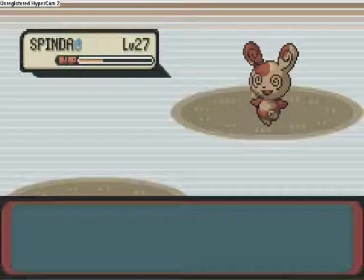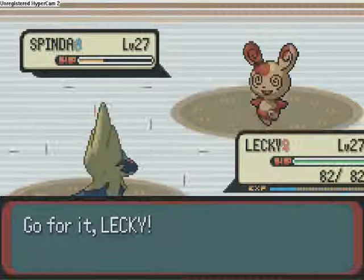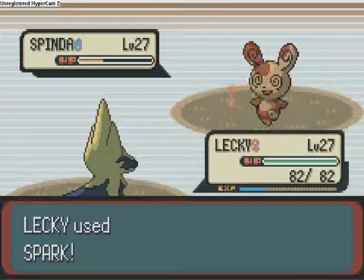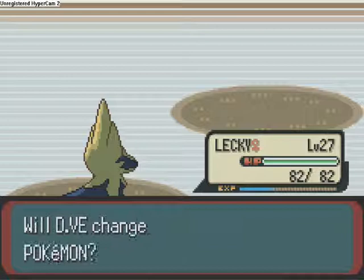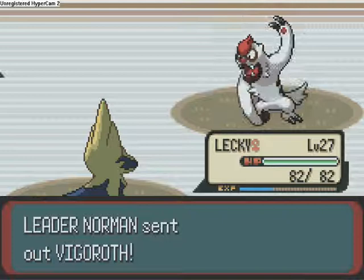Now I'm going to send out Lecky the Magnet, and we are just going to go for it straight with a Spark — a physical based attack. Yeah, and that's enough with a critical hit to knock that Spinda out. You've got to plan your strategies with gym leaders and find out what you're using, otherwise you're going to get yourself in a real pickle and I wouldn't recommend it.